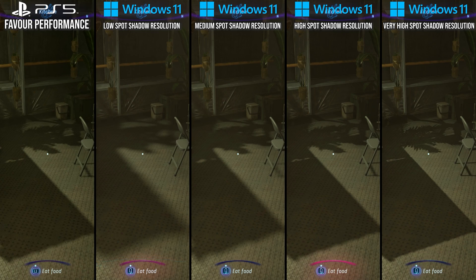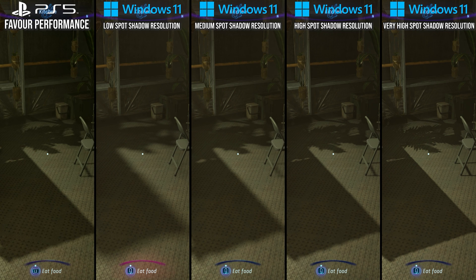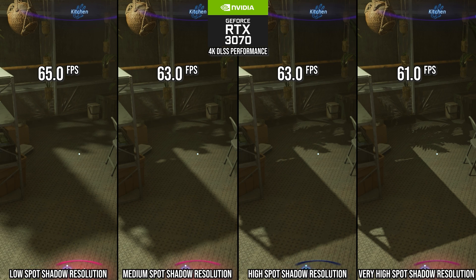Following the trend with volumetrics, shadow quality indoors from artificial lights is also reduced in PlayStation 5's performance mode from that very high setting down to high. It shows a bit more aliasing on edges, but that high setting still looks respectable for shadow maps at a normal camera distance. Here in this scene, the RTX 3070 gets 3% performance back by going down to the high setting, and I recommend it for optimized settings.